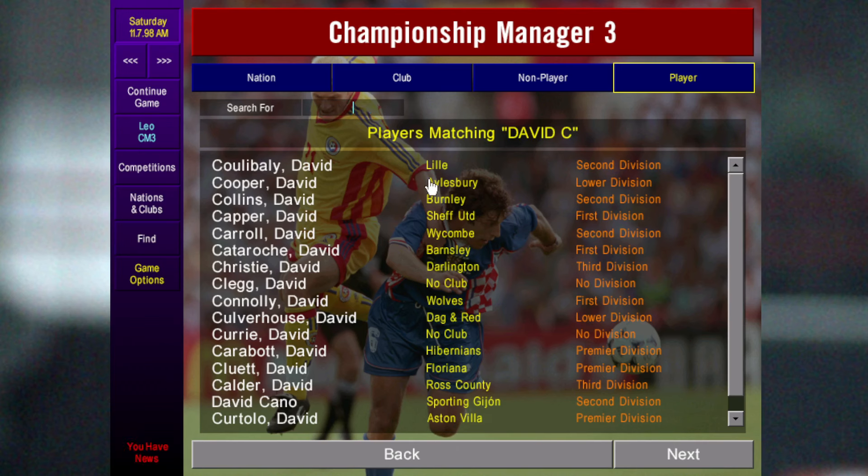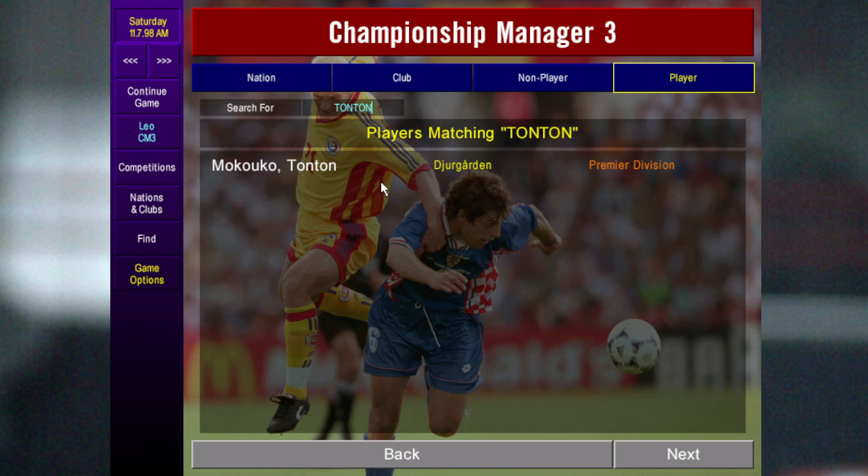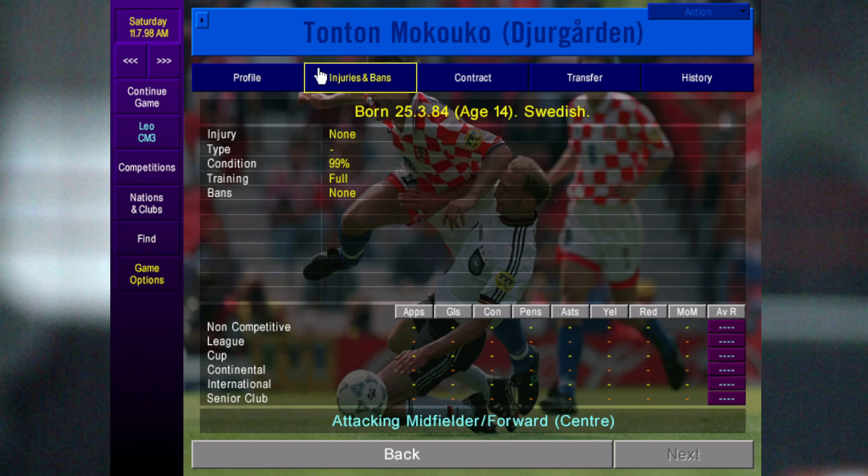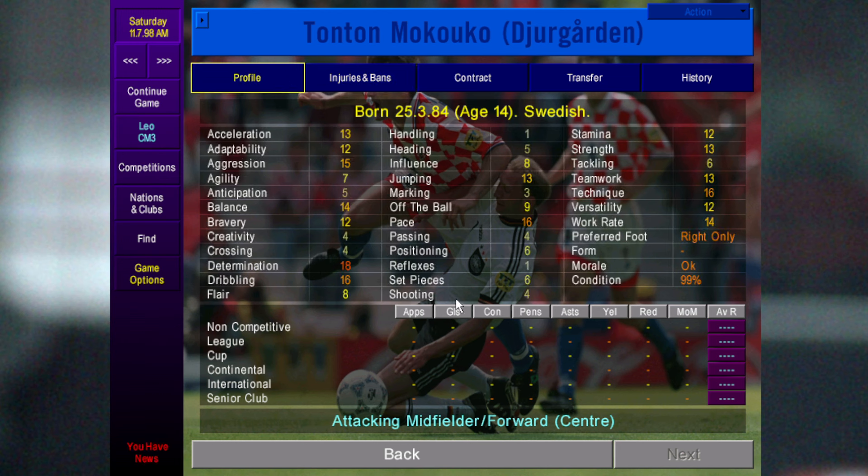Then obviously Tonton — he starts at Jardim, only 14 years of age, with very high dribbling. He can play attacking midfield or forward, either in the hole or up top, and he's equally effective in both positions. He is the wonder kid on this version and he's always worth signing.